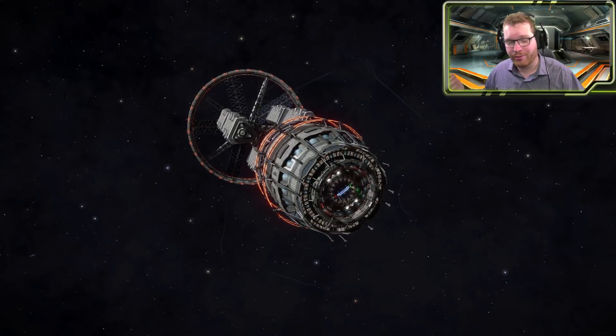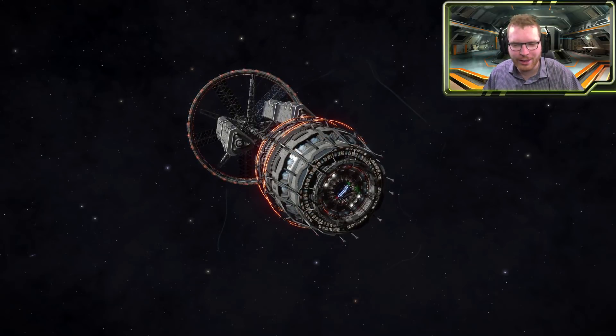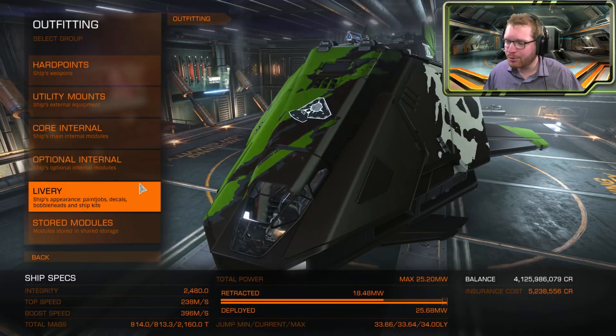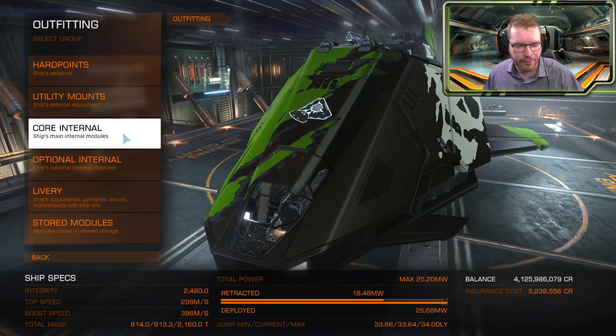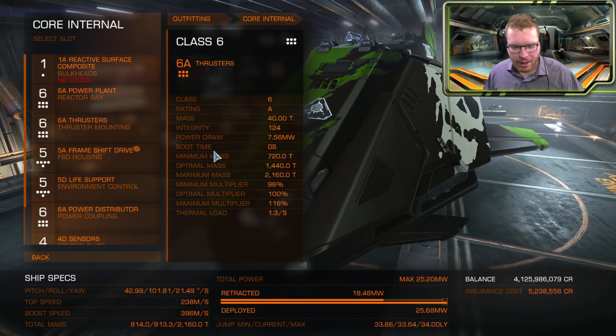Whether it's the thrusters, shields, or frameshift drive, it's slightly different and we're going to go over the small details. I want to start out with having a look at the thrusters. Here we have some, and we can see we have a minimum mass, optimal mass, and maximum mass.